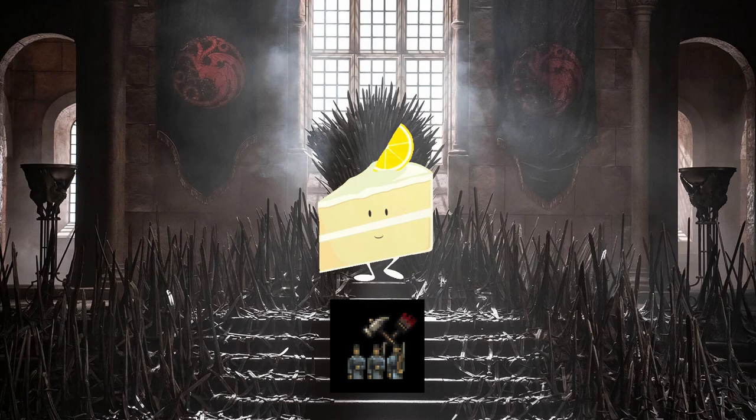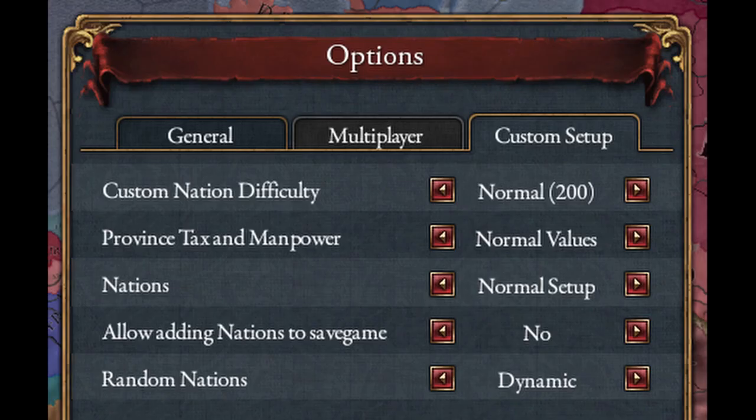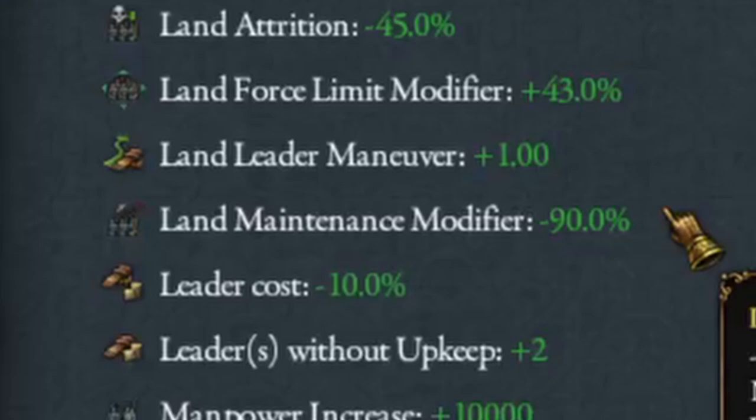No — it turns out, and this isn't mentioned on the wiki or pretty much anywhere, but from personal testing, land maintenance modifier is capped at 90%. I'll settle for a 90% discount. Now, before we get into it, disclaimers: we'll be playing standard setup Iron Man, so no custom nations. Those are basically cheating anyway, and this setup is not going to be the only way of achieving this, but this is just one of the ways expressed here.